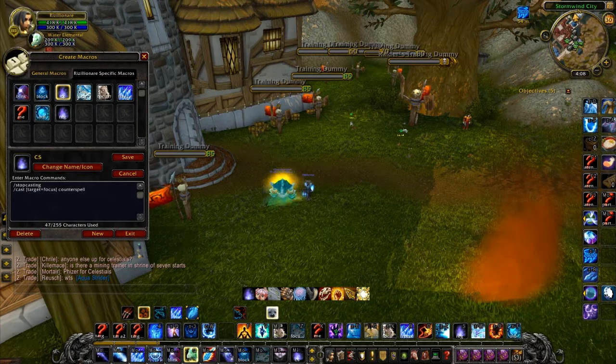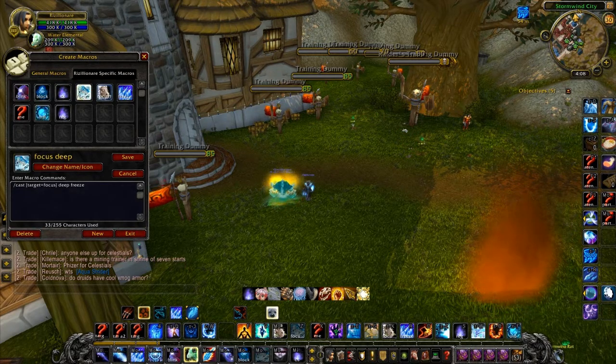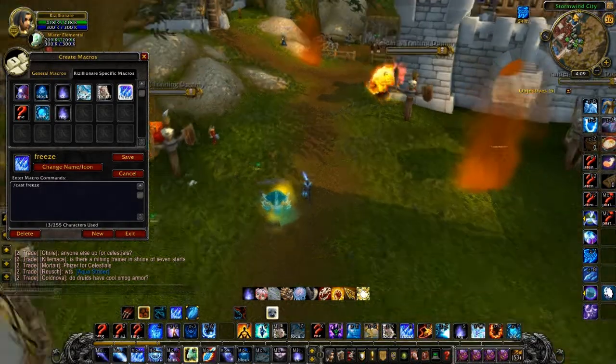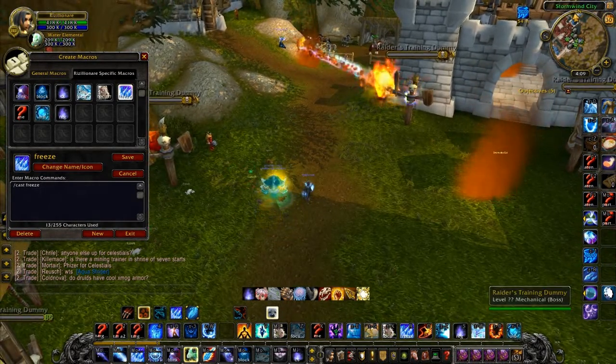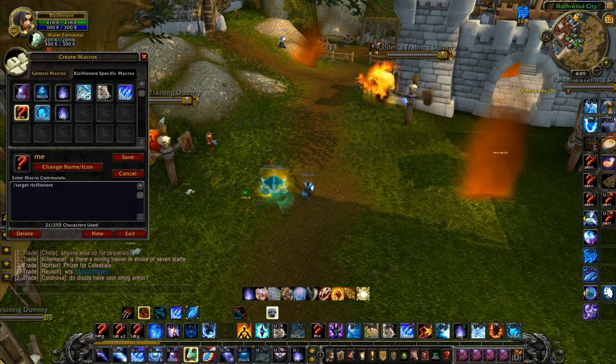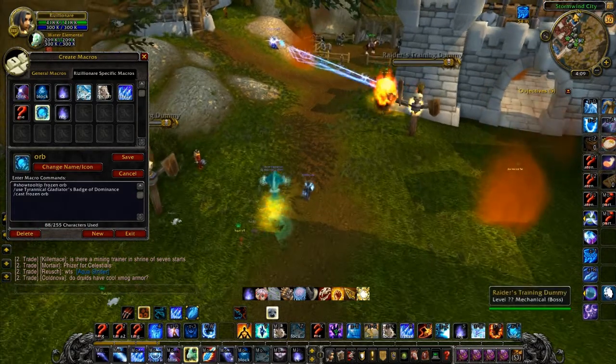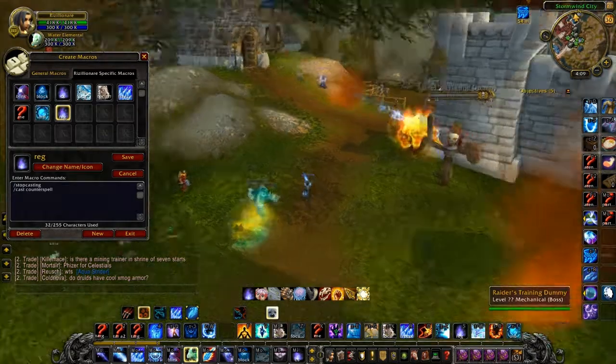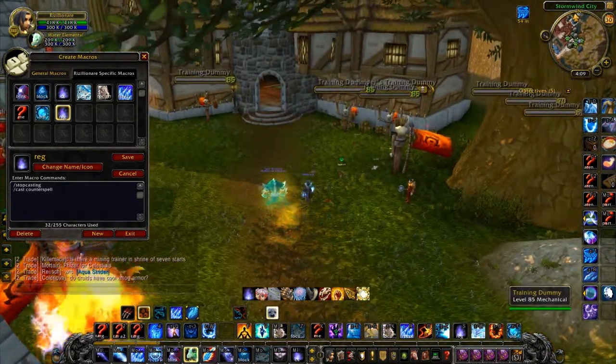This is a stop-casting Counterspell with a focus Counterspell combined. Stop-casting is a recurring theme in these macros. I also have a focus Deep Freeze and focus Poly macro. I use this to put my pet freeze on a keybind since you can't do that regularly. I have a macro to target myself for decursing, and a macro that uses my DPS trinket and Frozen Orb together, plus a stop-casting Counterspell macro for my regular target.